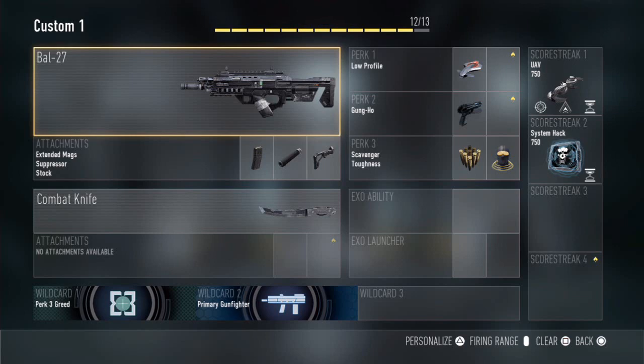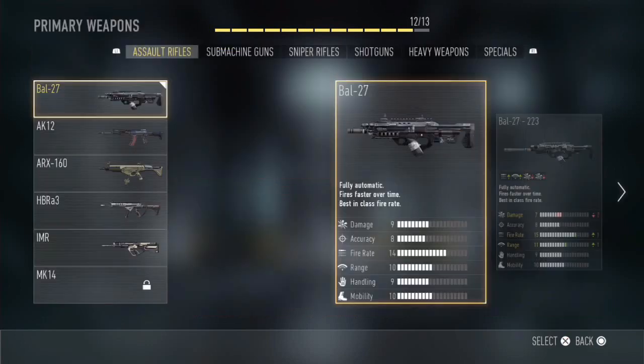So firstly, obviously, it's going to be the BAL-27 itself. The attachments are extended mags, suppressor, and stock. Extended mags gives you extra bullets in the magazine, which is always useful, especially when you run out of ammo easily in this game with the reload trick. Extended mags is really helpful and you can take out more enemies per life because this gun does have a fairly high fire rate, as you can see by the stats.